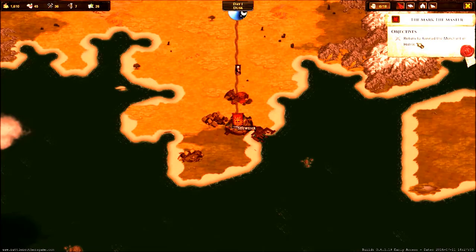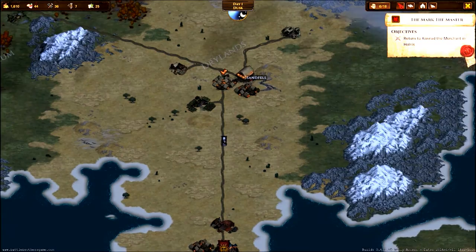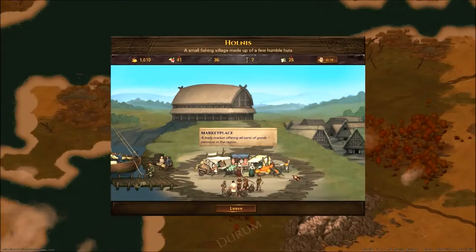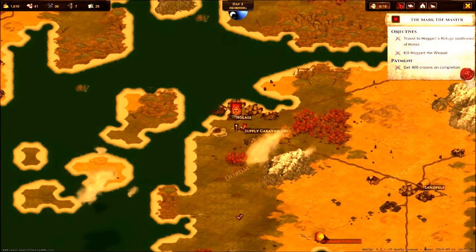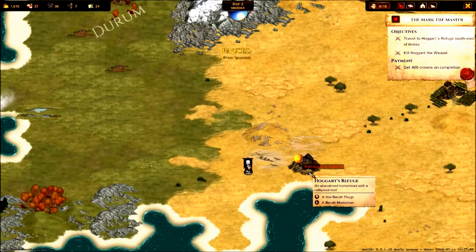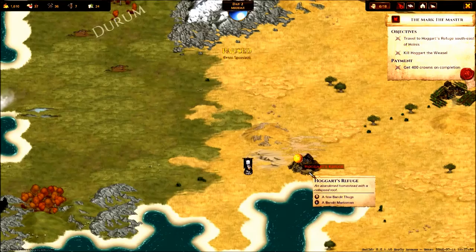Our quest is to return to Conrad the Merchant in Hollands, so we're going back there. Finally you're here — he found one of his former men, Hogurt, in a small hut in the southeast. Now we're going to go over there and this will be a base battle. In a base battle they're going to be better prepared — more soldiers and better weapons. We're going to have to attack them where they're prepared.